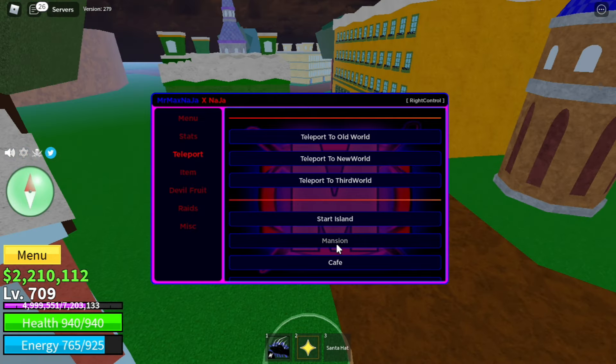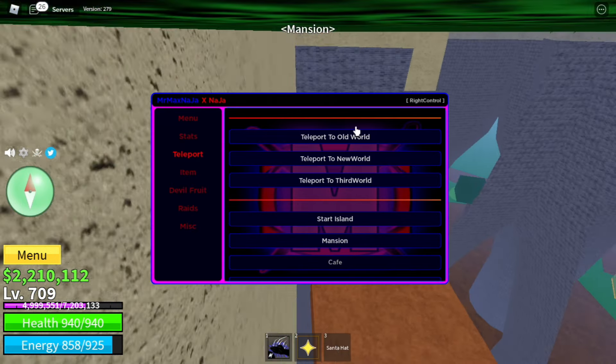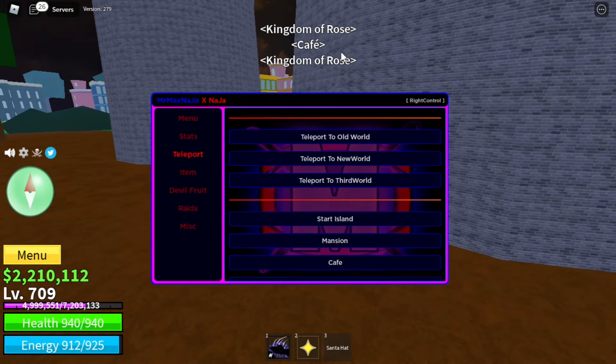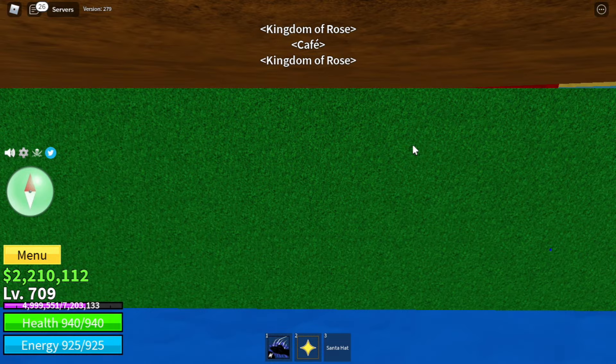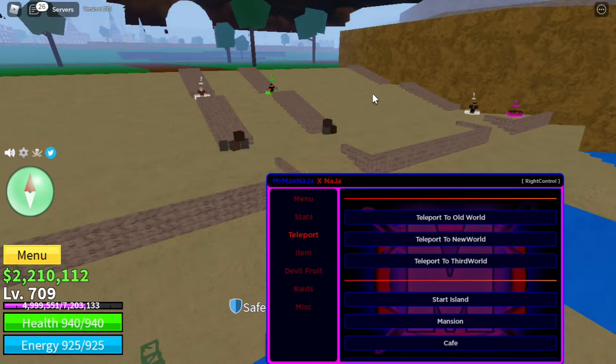Let's go ahead and go to the teleport tab. I can click on Mansion and it's going to teleport me to Mansion. I can click on Cafe and it's going to teleport me to the Cafe, like Start Island, and it's going to teleport me right there. So yeah, this is the teleport — you can just go anywhere.